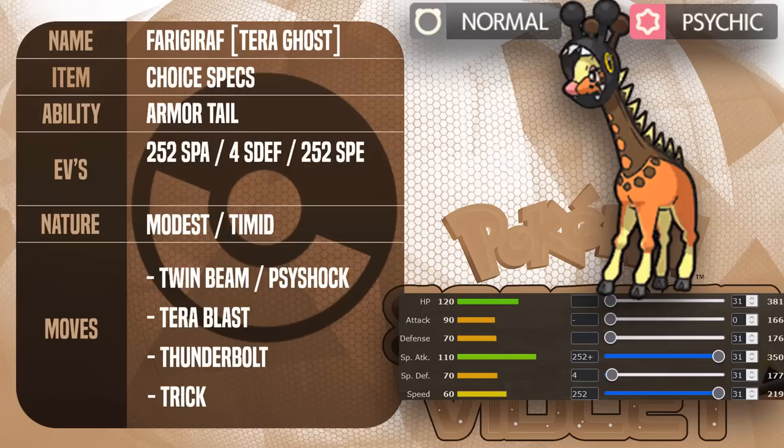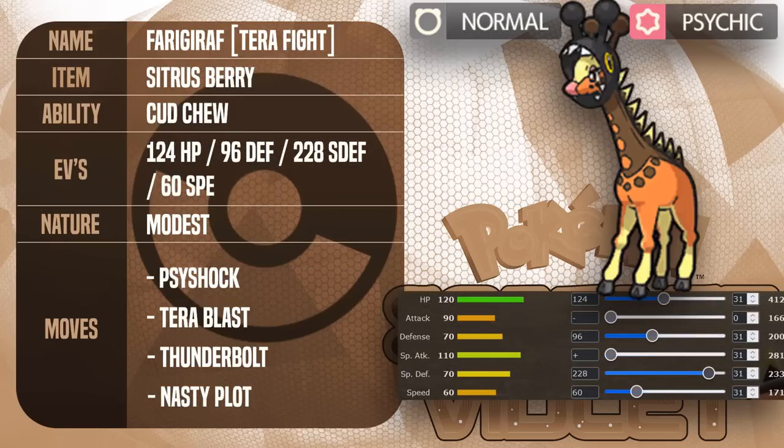The next set is a Nasty Plot set with three attacks, utilizing another ability called Cud Chew — kinda sounds like Cubchoo, but that's my pun brain at work. This ability consumes your berry twice, so we have a Sitrus Berry to restore 50% health if we drop to 50% HP or below. The EV spread is a wild one: HP and Defense lets you survive an Attack-boosted Headlong Rush from Great Tusk; HP and Sp. Def lets you survive Dark Pulse from Choice Scarf Chien-Pao; and Speed outruns Corviknight. We go Modest since it boosts our highest stat, Special Attack. Tera Fighting is just the best offensive type for a setup variant, to destroy Dark types and gain valuable resistances.